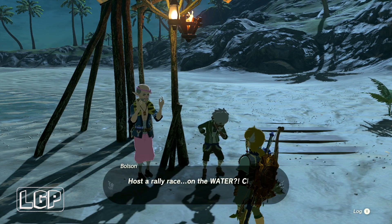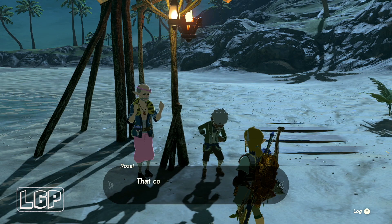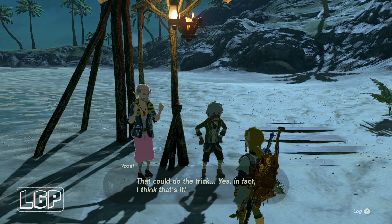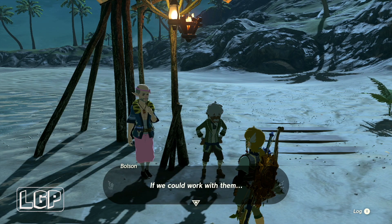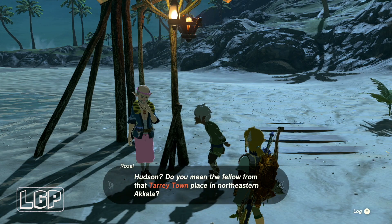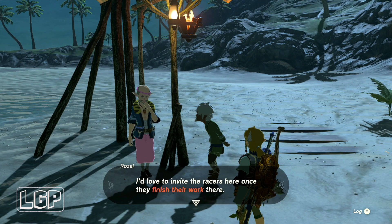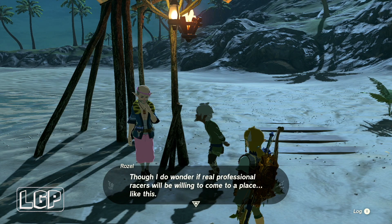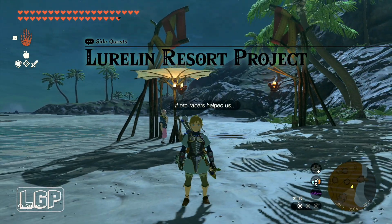So we're going to host the Underwater Valley, and that's what we're going to go and do. We need to go back to Tarrytown to the construction site, and we're going to need to invite the races to come and help us build this resort here in Luralin Village. It is a really cool quest and I quite like this one — it is a side quest as well, called the Luralin Resort project.